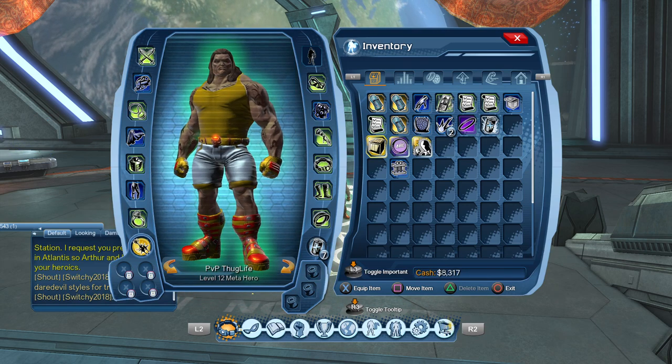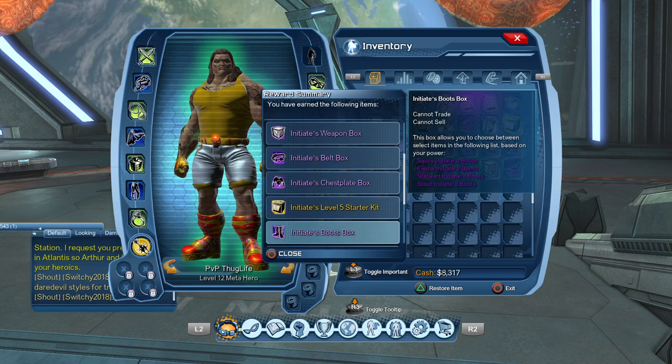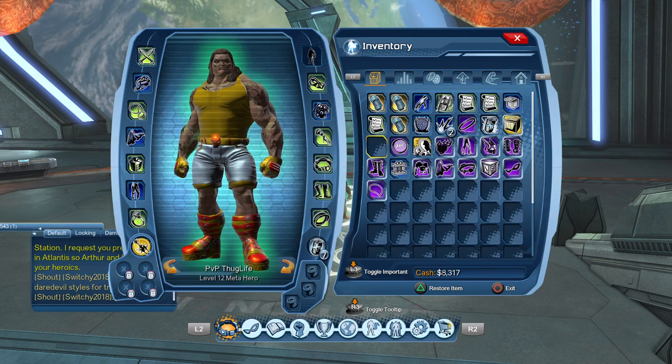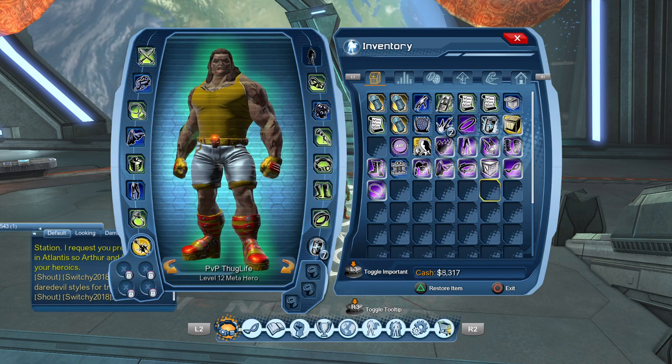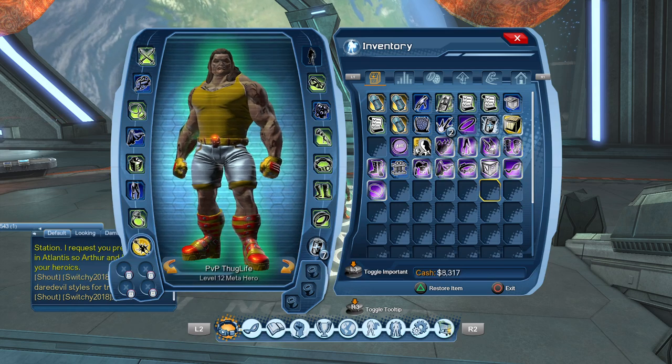Look at this — BAM — we got all this stuff that we just got! This is DCUO Snap-On saying: hit the like button, subscribe to my channel, show me some love, and I will talk to you guys later.